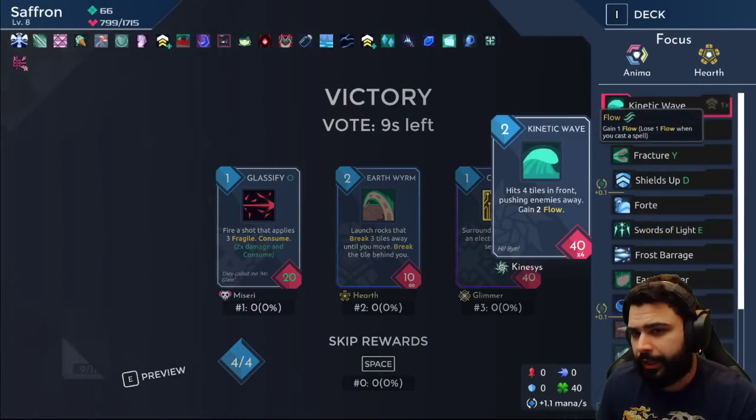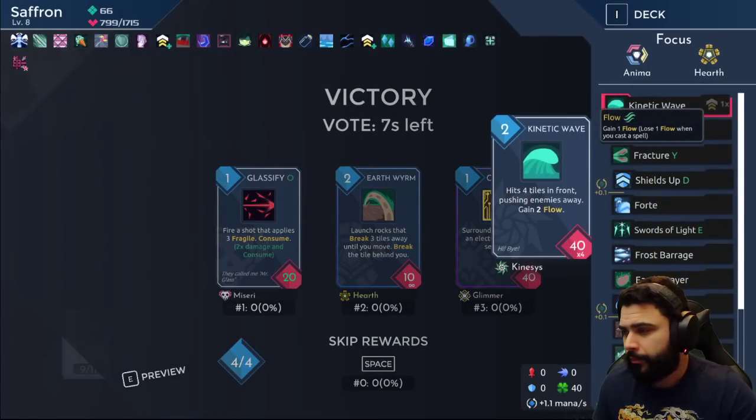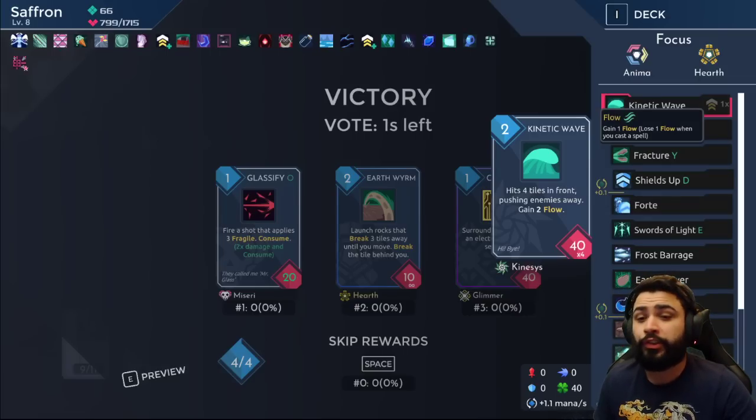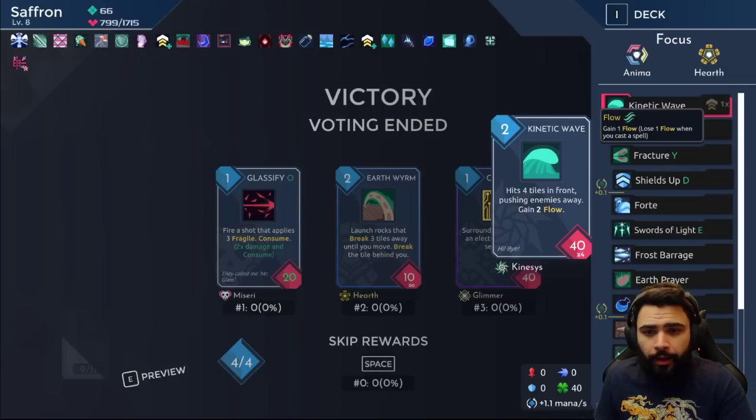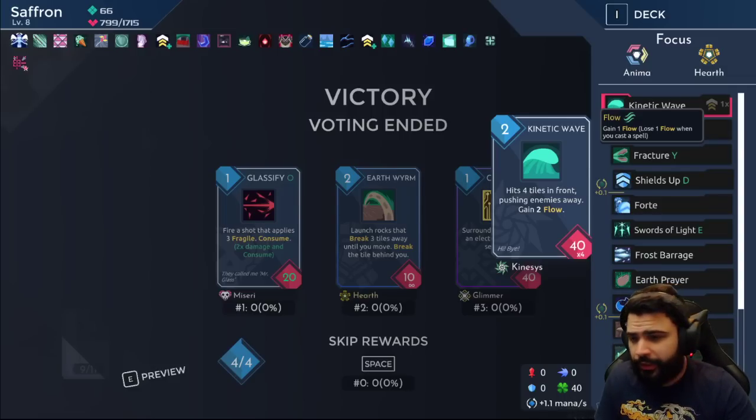If it has double-cast it seems to not work correctly. It's accurate if you had one flow — the first cast would still give us two flow, so the second cast would have flow to use. For guides you can do exclamation point YouTube or exclamation point One Step from Eden beginner's guide. I hope that answers your question. We're just doing a basic rundown on thought process and why I'm taking what I'm taking.